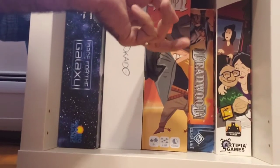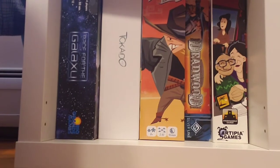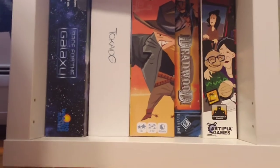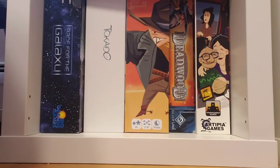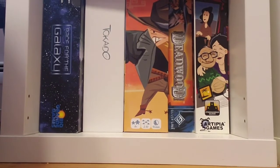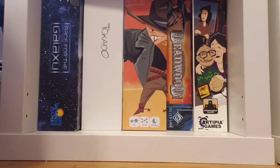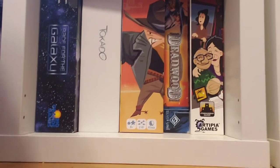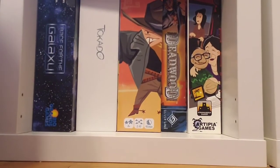Then we have Flick'Em Up, a Wild West flicking dexterity game. This game is fun — I do need to get it to the table more. It's a scenario-based game; the base game alone comes with eight or ten scenarios, and the different scenarios have different winning conditions. It's a team versus team game — no matter how many players, there are five different cowboys to control for both sides: the lawmen and the outlaws. You're flicking your pieces across the town and flicking little bullet-shaped pieces to try to knock out your opponent's player pieces, with each scenario having a different endgame condition.